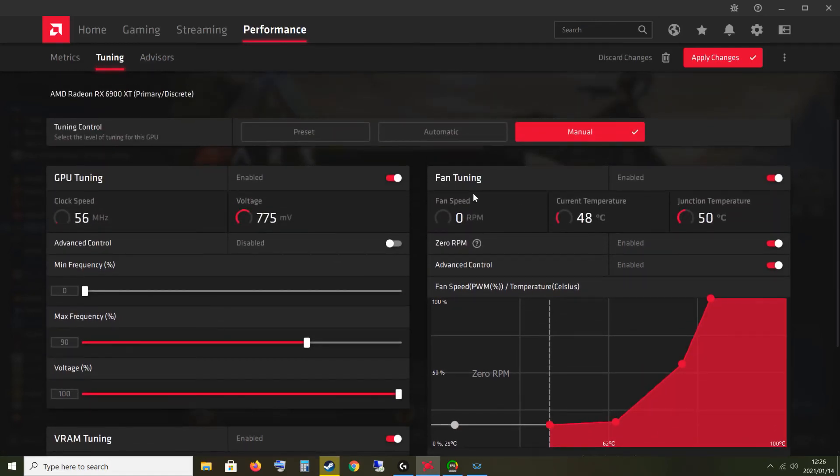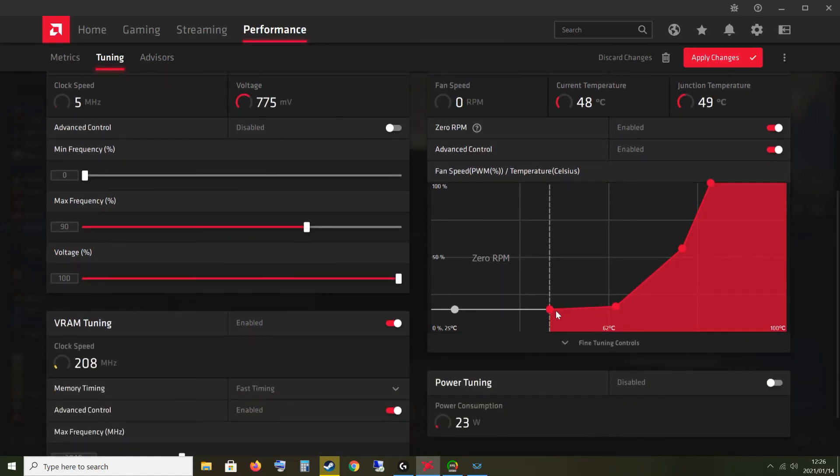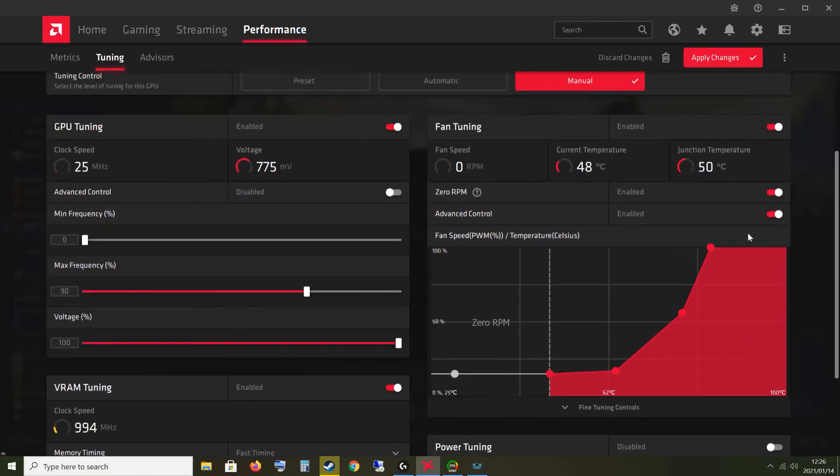On fan tuning, I think this also makes a difference. The default fan curve is really not good because it allows the card to go up to 80, almost 90 degrees. I set the fan curve much more aggressively, and with that setting it runs really cool — around 61 to 65 degrees — but the fans still don't run up that fast, so it's not a big deal. It runs much cooler now.